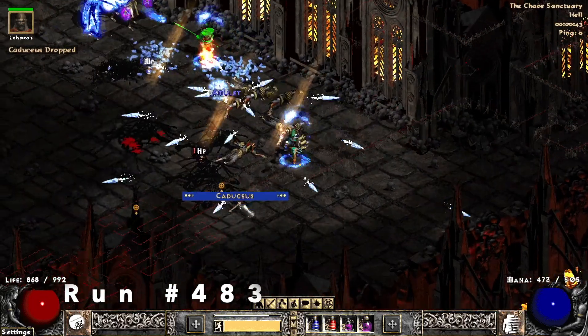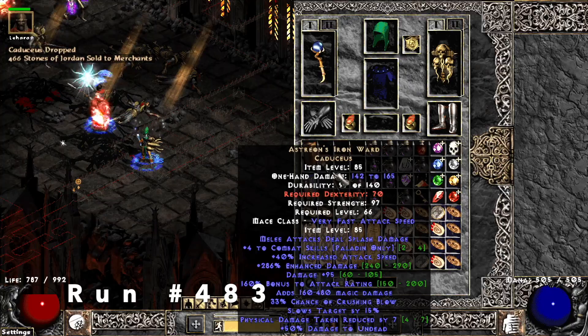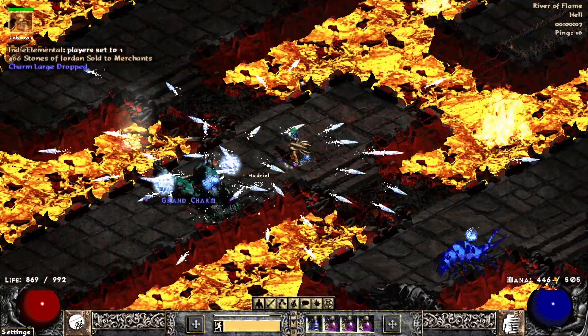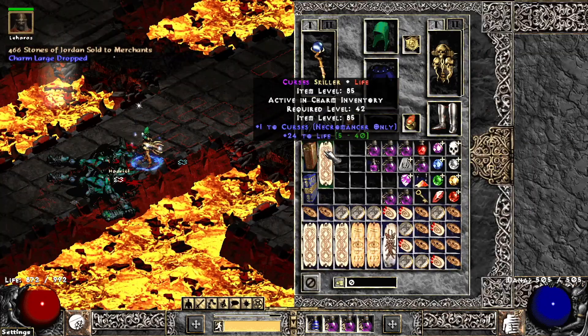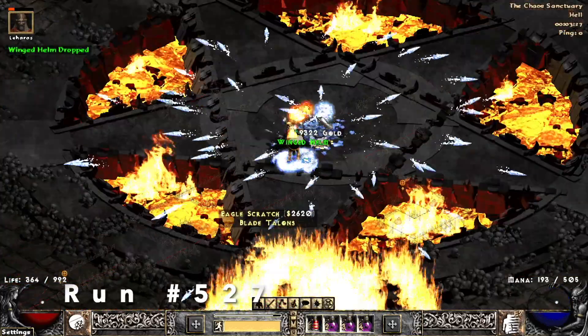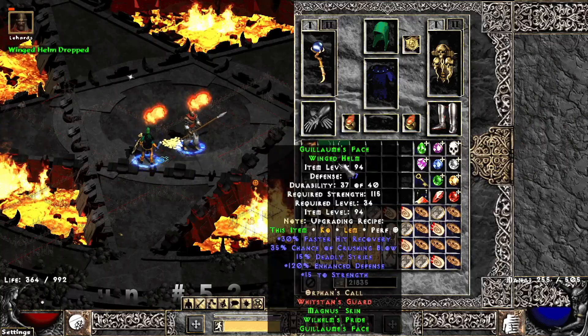Run 483, I never found this one before — and this is Esteron's Iron Ward, 4 to all combat skills, perfect on there, and then some other stats. Next we find a Cursed Skiller for Necro with 24 to life — pretty awesome. Run 527, we find another set Winged Helm and this is also Guillaume's Face.